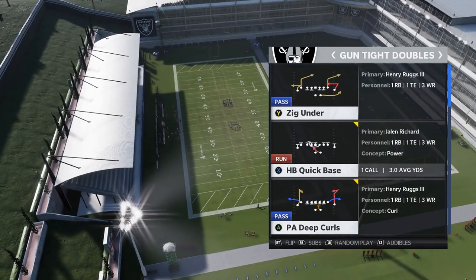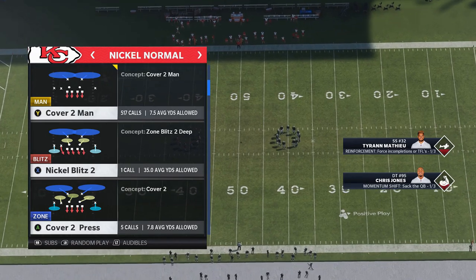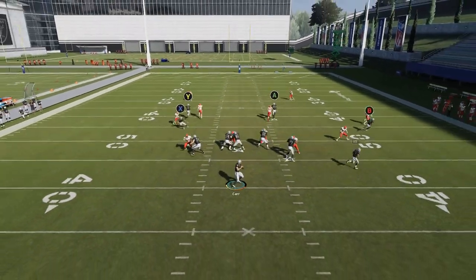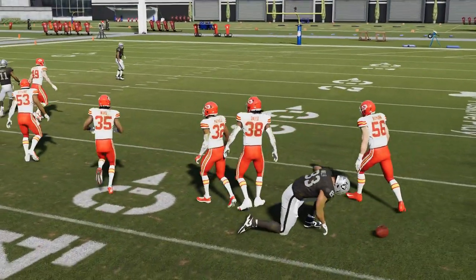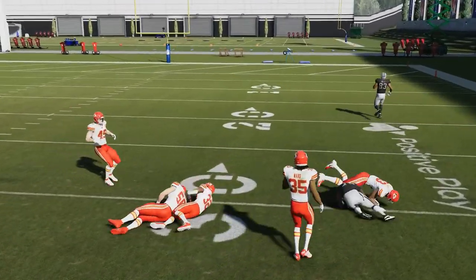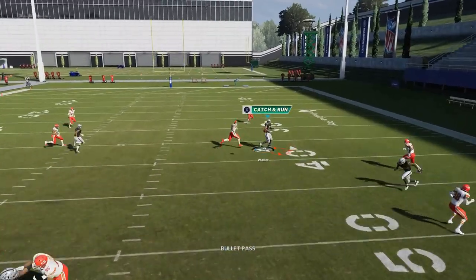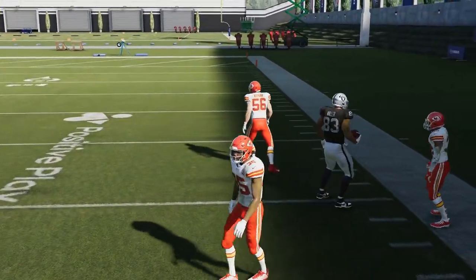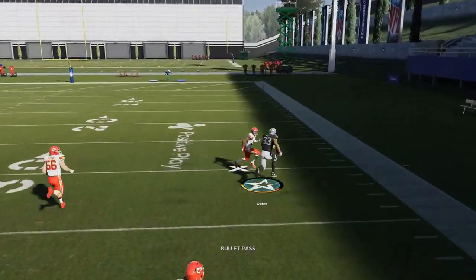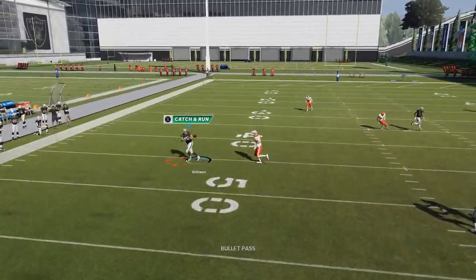The next play is the zig under. This is going to be the best man coverage play probably out of this entire formation. Cover 2 man reacts a little bit differently than cover 1 man and cover 0 — it's a little bit harder. But these augmented routes will really have success against any man coverage. That's the Y route and the A route. The A route has that outside release which is what you're going to want, whether it's man cover 2 or man cover 1. You can also smart route these routes, which will shorten them and give even more of an instant release — he's just immediately open. The zigs are very good man beaters as well.